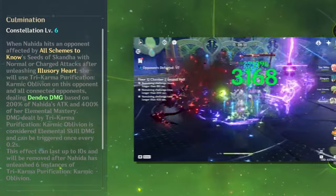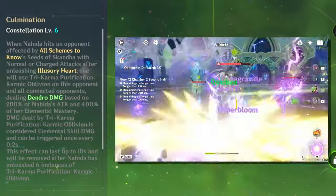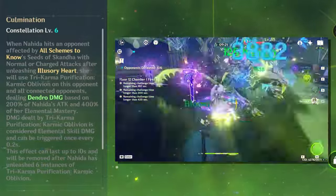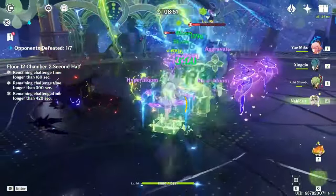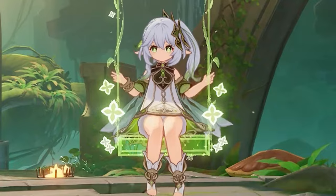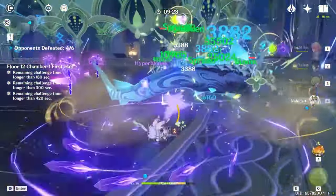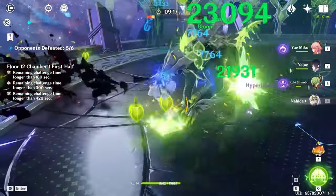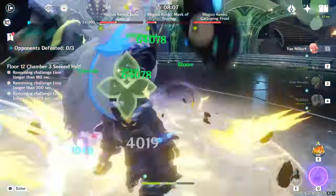C6, the Fruit of Reason's Culmination — when Nahida hits with normal or charged attacks after unleashing Illusory Heart, she will use Tri-Karma Purification: Karmic Oblivion. This allows all seed-connected opponents to be hit with Dendro damage based on 200% of Nahida's attack and 400% of her elemental mastery — an extremely powerful constellation that encourages a more DPS Nahida playstyle focusing on crit and Dendro damage. Is it necessary to pull for Nahida's cons? Not really, since she will still absolutely demolish with her elemental reactions without any additional constellations. But if you responsibly invest, C2 and C6 are her best bang for your buck. Arguably one of the best sub-DPS support characters in the game, it is well worth pulling for — any additional investment is a bonus.